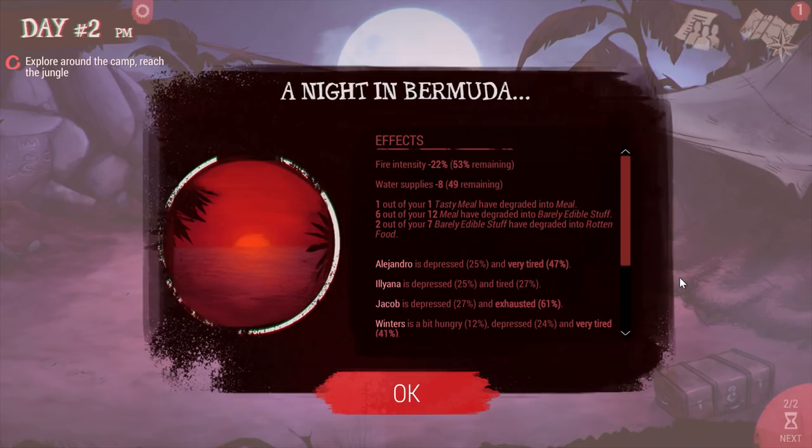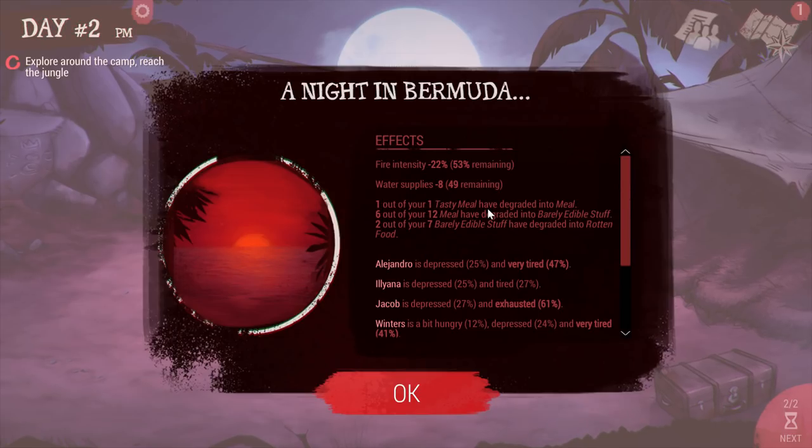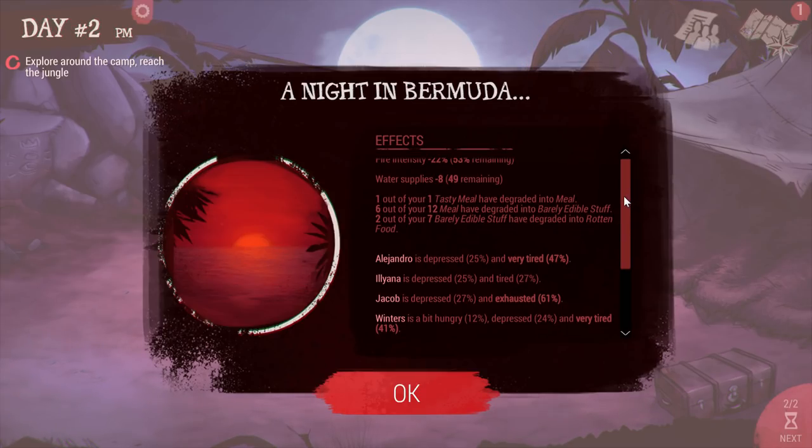Fire intensity has gone down to 53%. Water supply is at 49 remaining — nothing to worry about there. One out of one tasty meal has degraded into a regular meal. Six out of 12 meals have degraded to barely edible, and two out of seven barely edible items have degraded into rotten food.